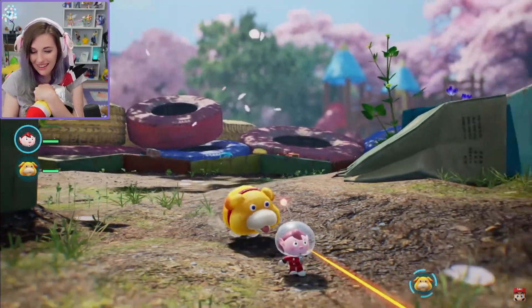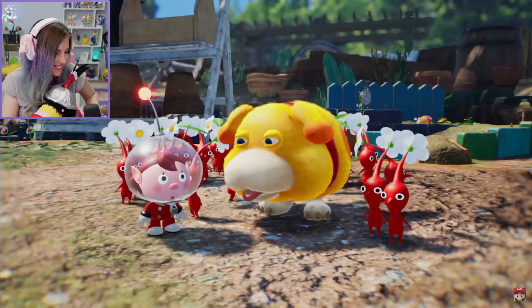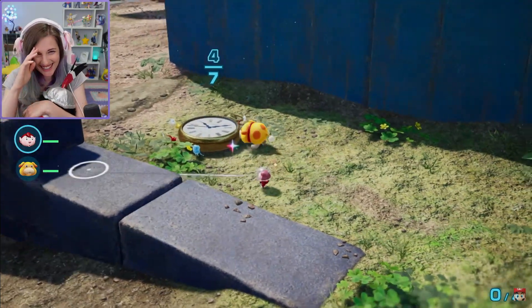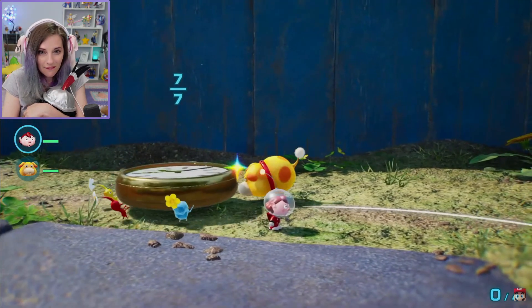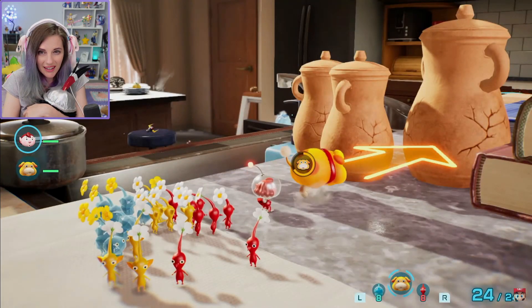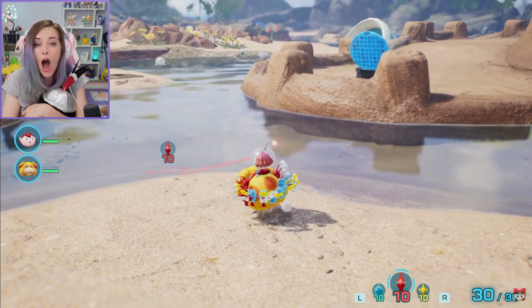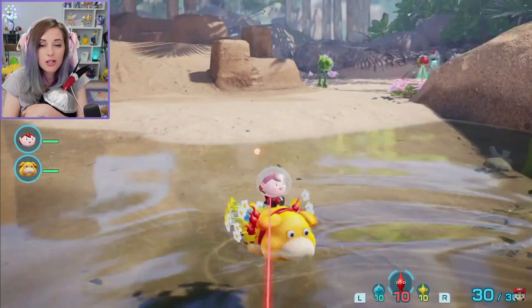Throw your little bugs at things and they'll start working for you. Oatchi will also prove to be a great canine companion. He can carry items with Pikmin, or smash obstacles in your way. Nice! You need a flotation device? She's so versatile.